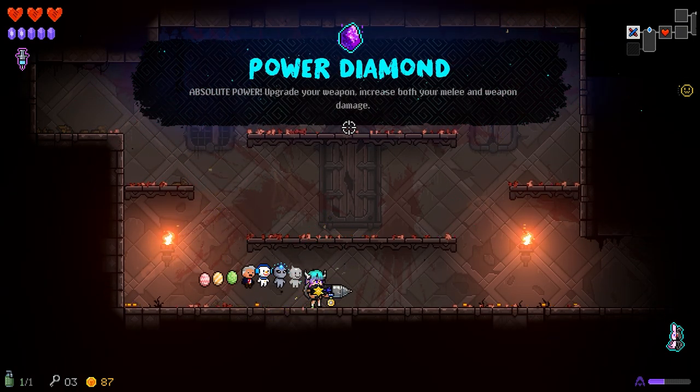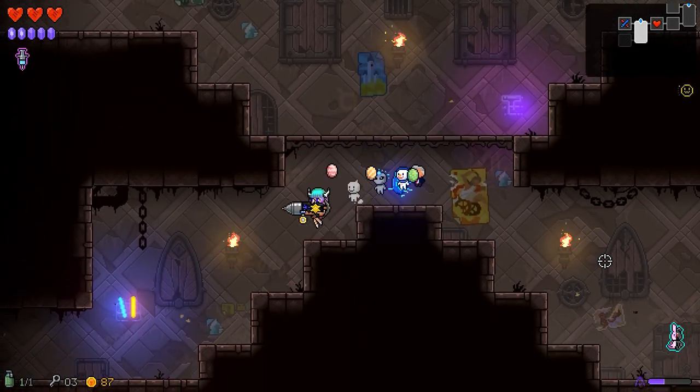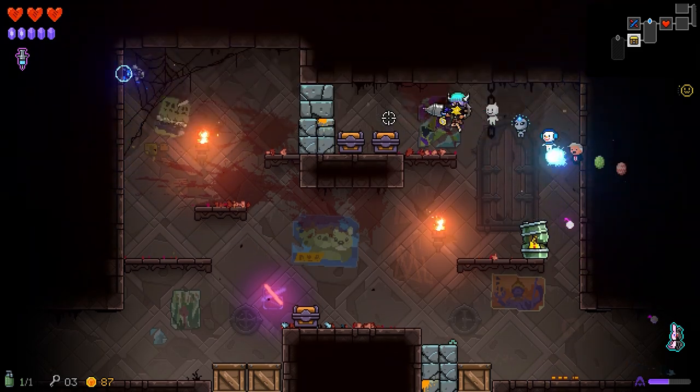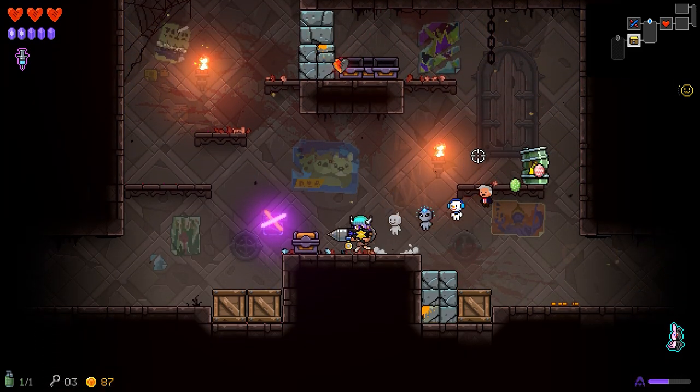Power Diamond — 'Absolute Power: upgrade your weapon, increase both your melee and weapon damage.' Okay, so I'm just getting strong. And this is how the game lures you into a sense of security — it says, look at all this crazy stuff you could do, look at you so big and strong. And then it just poops on you, just when you think you've got everything under control.